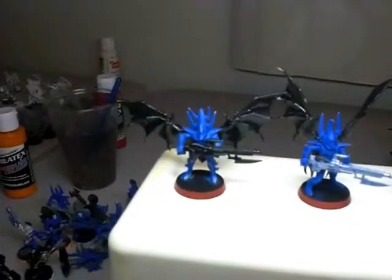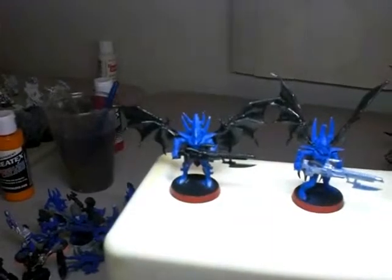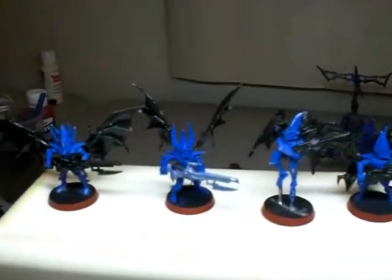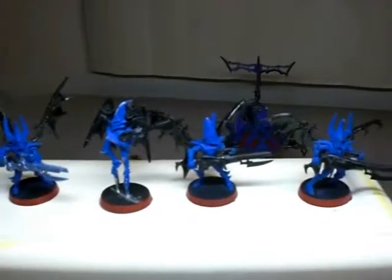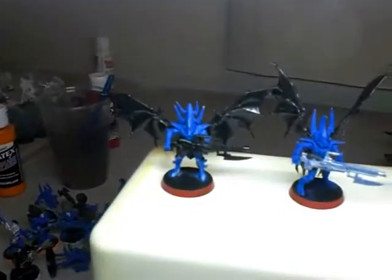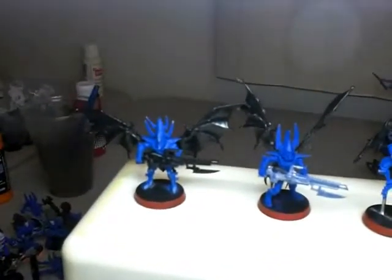Just thought I'd show you a finished mod of some Dark Eldar units. These are my heavies, the Scourges. Scourges are the Dark Eldar's version of Fast Attack, but they're classified as heavies. They have wings instead of jump packs. Here are my Scourges with their finished wings — they're not finished being painted yet, but that is them so far.